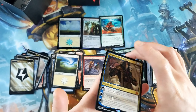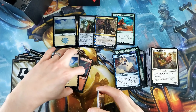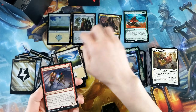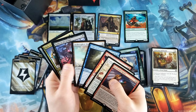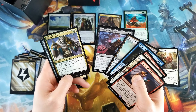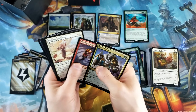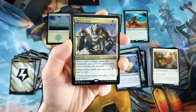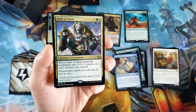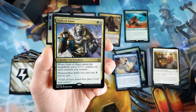Tezzeret's pretty sweet. All in all, I think a pretty solid bundle — no Treasure, but got a foil Plains, a foil rare, Tezzeret, and Winding Constrictor. Oath of Ajani might not be bulk — it's good for a Superfriends deck in EDH. When Oath of Ajani enters the battlefield, put a plus one, plus one counter on each creature you control, and planeswalker spells you cast cost one less to cast.